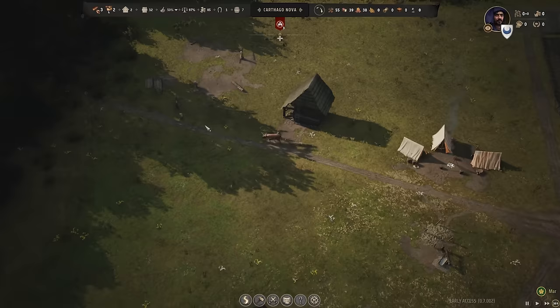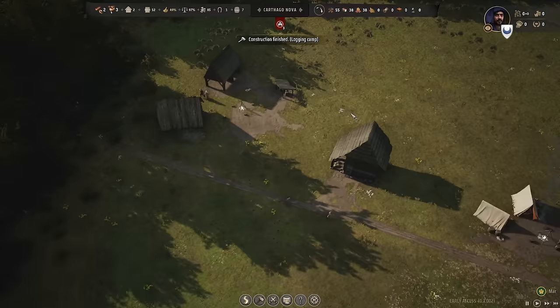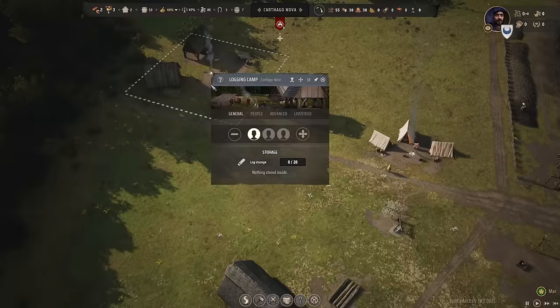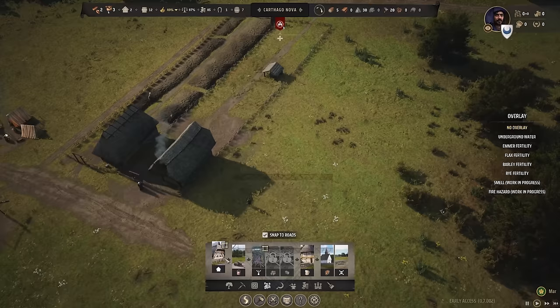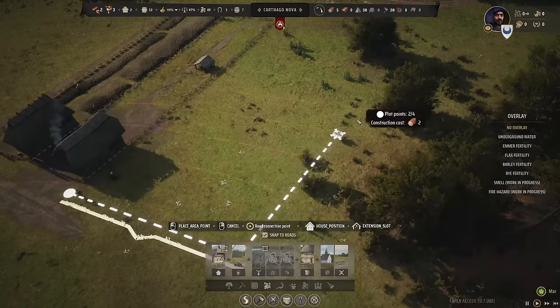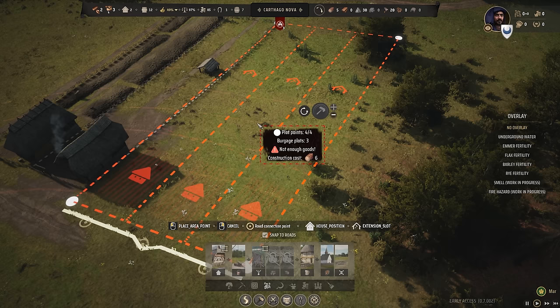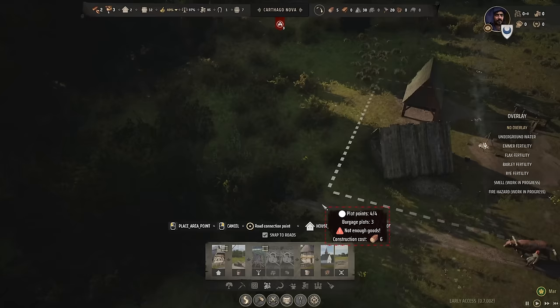I'm going to fast forward a bit to get our logging camp built, because we need to assign a worker there and start to gather logs - obviously the logs used for construction. Now that we've built a logging camp and assigned someone to work, I think we should build the rest of our burrage plots. I'm going to head back into housing and come over to residential to finish building these. We'll put three more here, I think. We don't have enough goods right now, but we should have six soon. We've got timber - five - and someone should be working the woods. Yeah, we've got someone out in the woods. Peasants - cut faster!